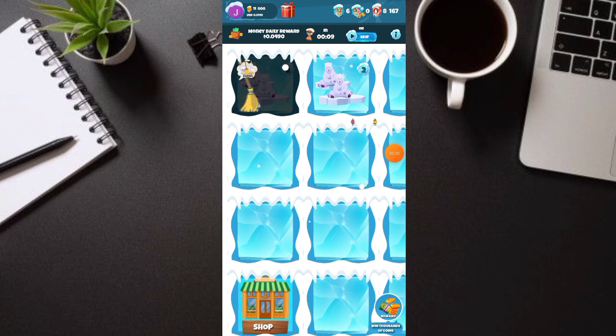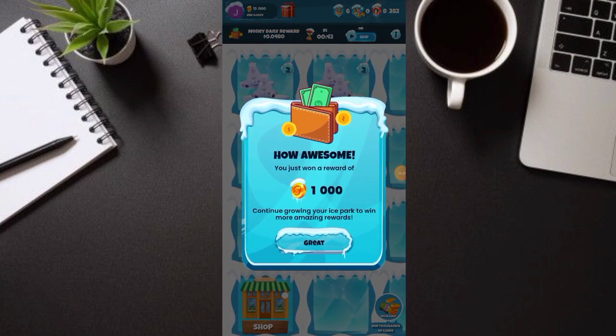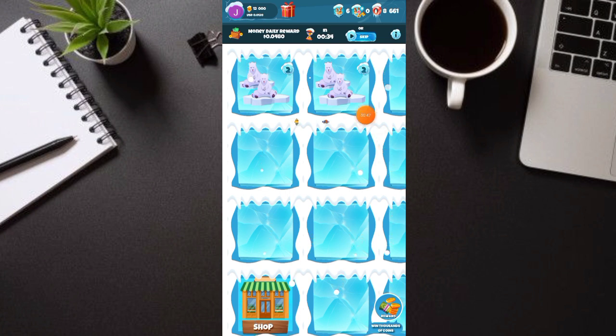Clean lang natin para makita natin. Ayan, dalawa na yung ating inaalagaan, or apat na sila. So dito guys, napaka-simple lang kumita. Nakikita nyo, kahit naka-open lang tayo dito, kumikita tayo ng coins. Ito po yung iniipon natin — click lang natin yung grade at automatic nalalagay dun sa itaas. Yun po yung iniipon natin para makapag-payout tayo dito sa application.